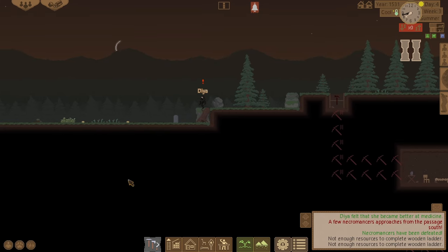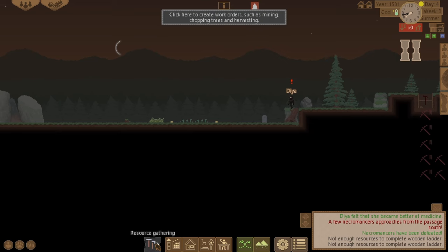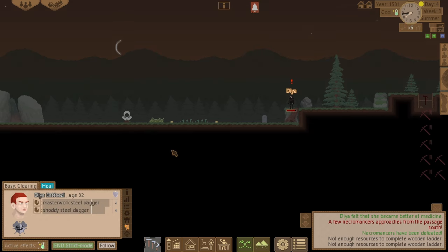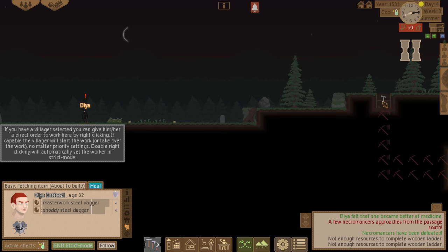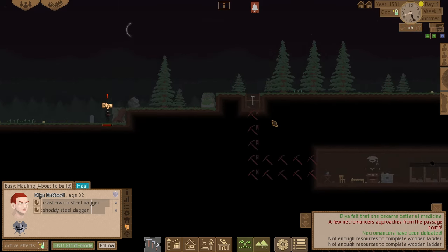There we go — 'here lies unknown woman.' I need some resources. Let's go quickly chop that tree stump down to get some wood to build a ladder.